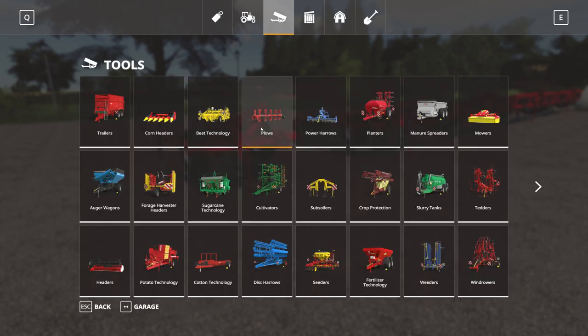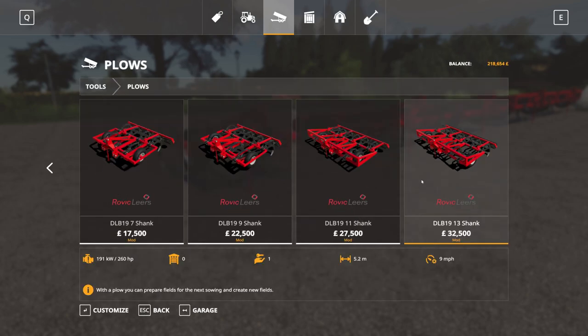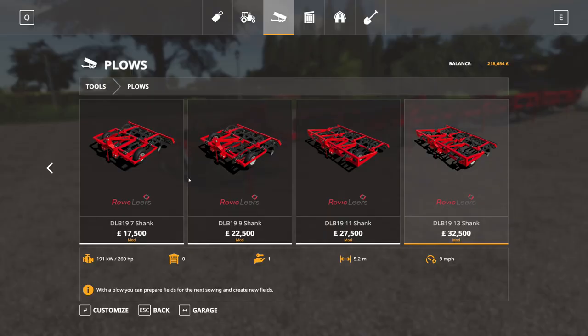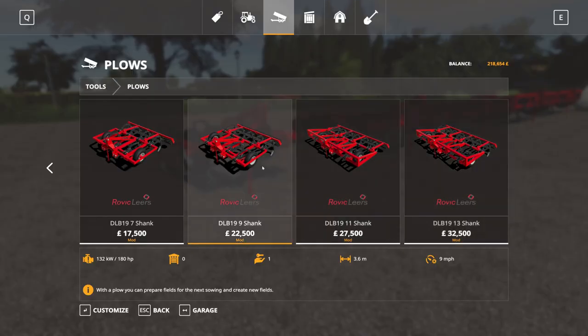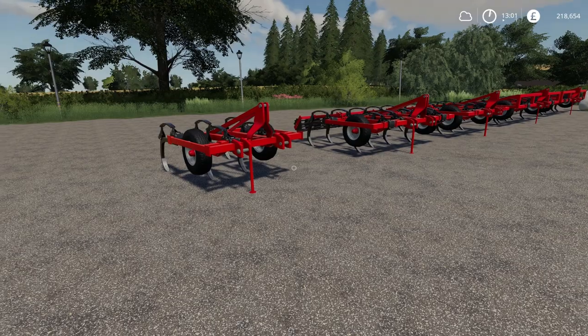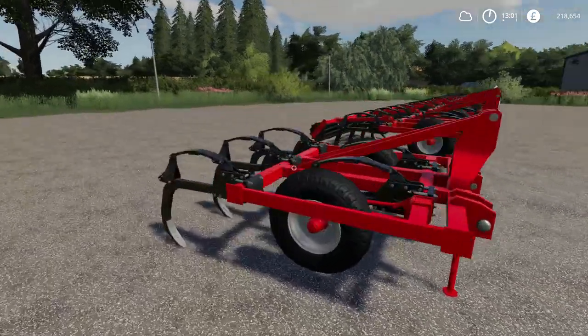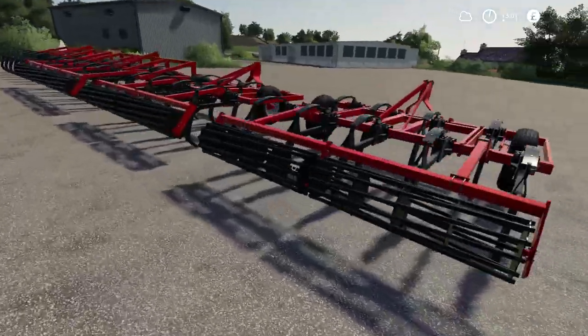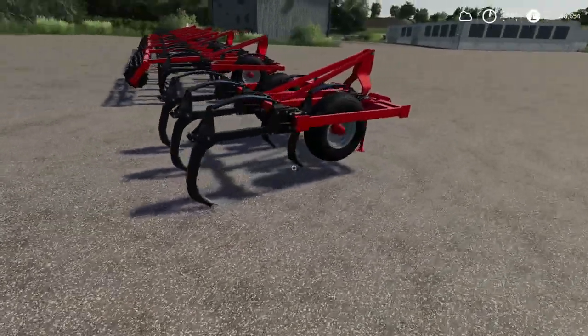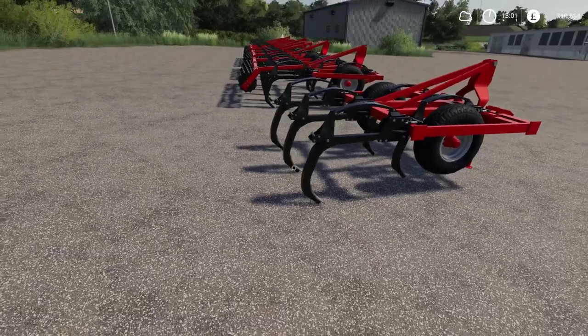They come in two different variations: with the roller or without. The widths are 5.2, 4.4, 3.6, 2.8, and 2 meters respectively. They're not all precise here — I skipped one size, for example, this one is a little bit bigger than that one.